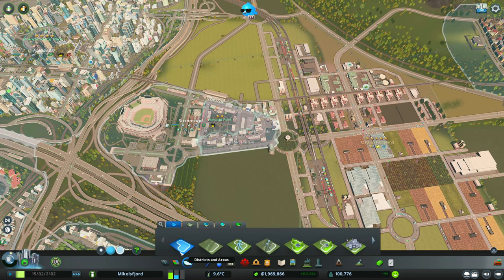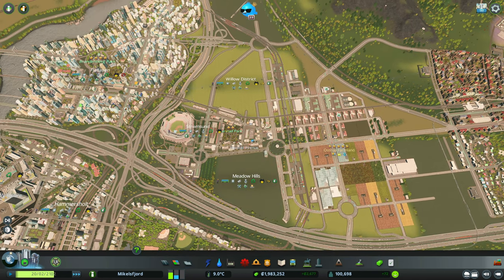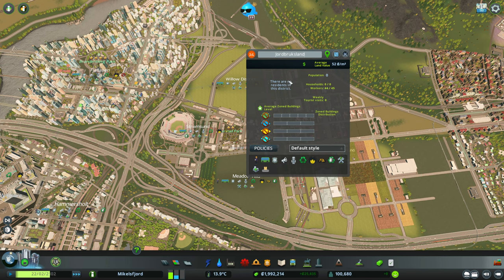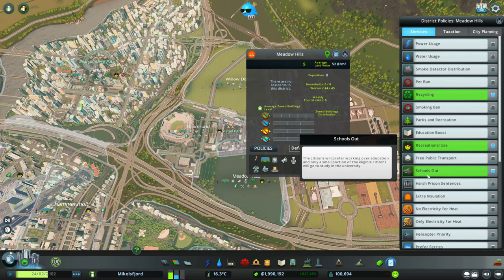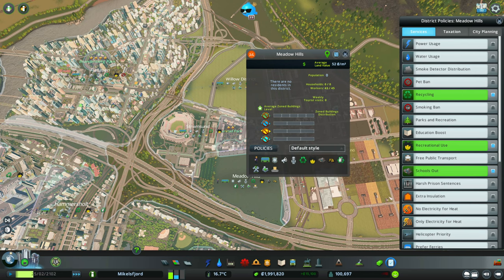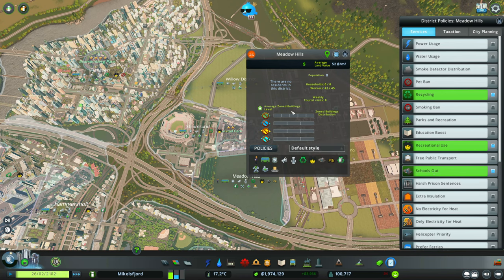Now we're going to paint up two residential zones. I'm renaming this one 'Jordbruksland', which translates from Norwegian to 'agricultural land' - fitting since it's next to a farm. Going into policies, we're going to implement 'Schools Out' - the whole purpose of these residential areas is to create workers for the farm. Schools Out is a policy that encourages people who live here to go to work instead of getting educated. It's a terrible thought in real life, but useful here.